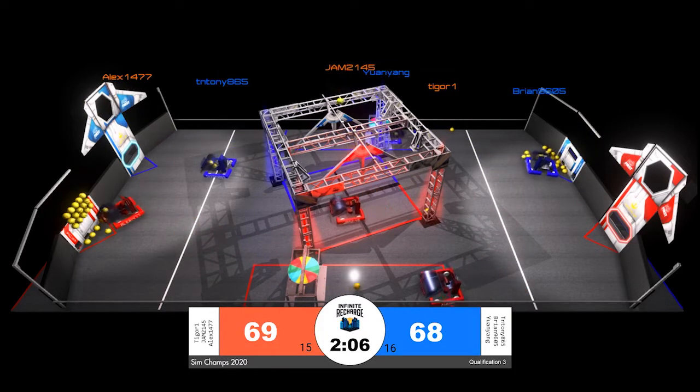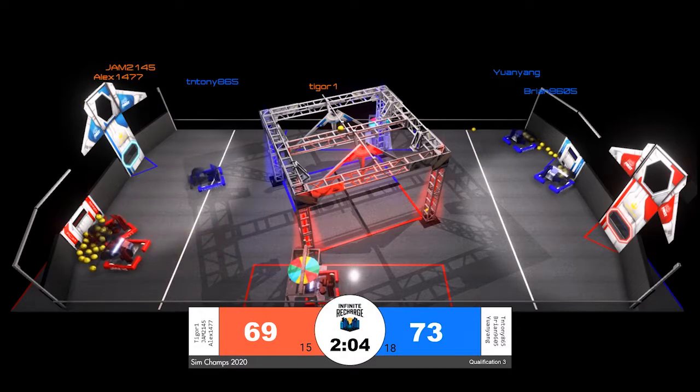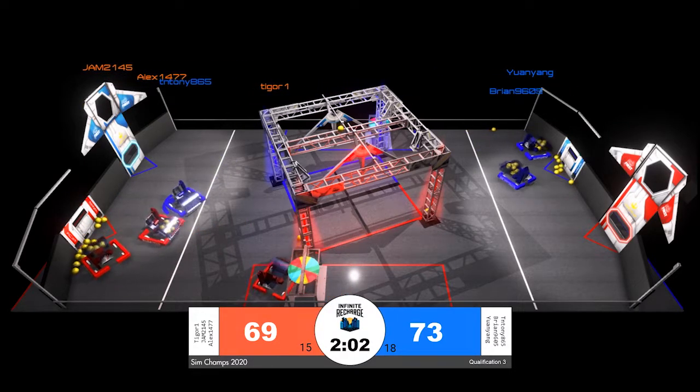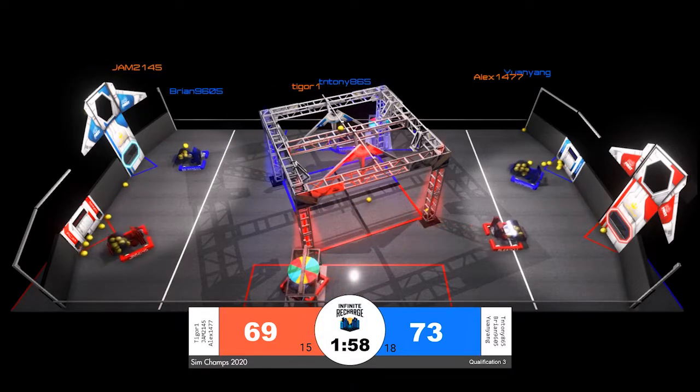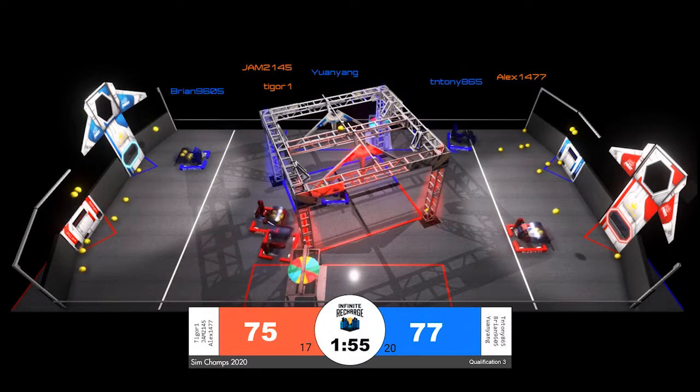Over on Blue, also plenty of scoring happening in the first 30 seconds of our match. Scoring right now: Tia and Tony for the Blue Alliance, emptying their hopper, putting up some points for Blue, establishing an early lead, 73 to 69.